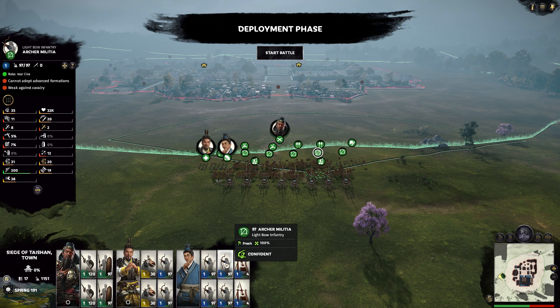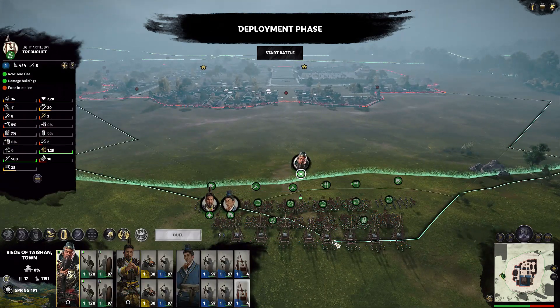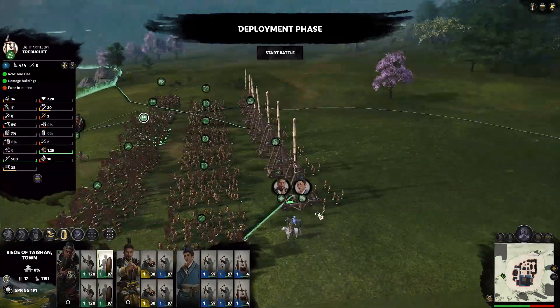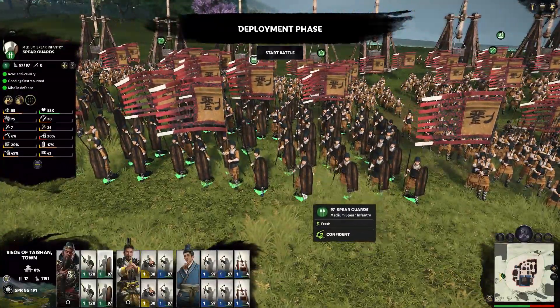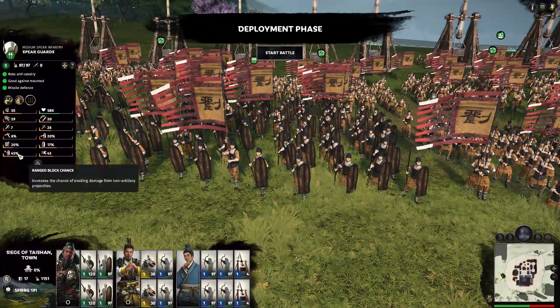Other options are archers and crossbowmen — both very good units. I have also introduced a new unit here: this is a spear guard. Let's rotate it around to take a good look at them. They carry these big shields, that's why they have 45% range block chance.